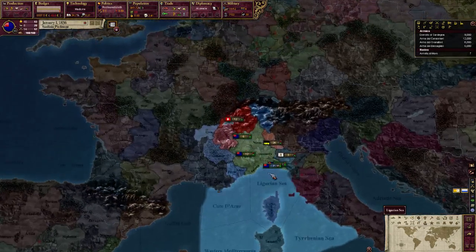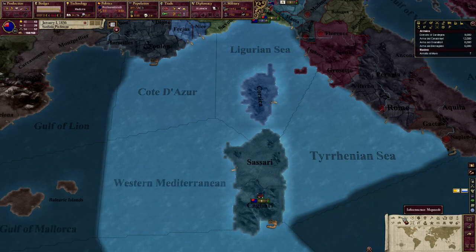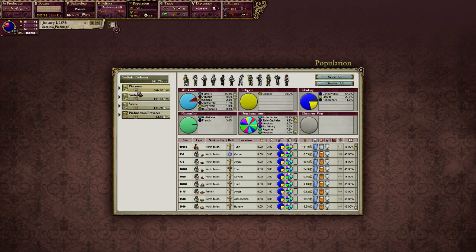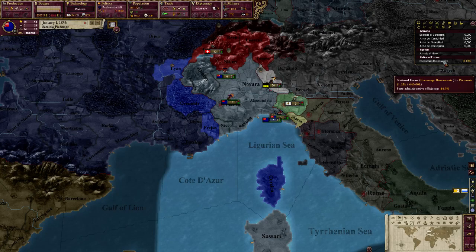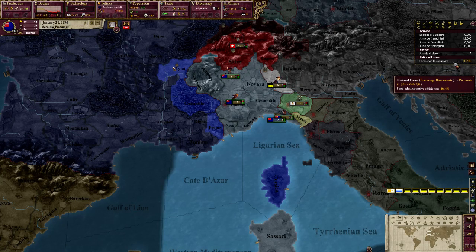We're going to go into the regional map mode so you can get a feel of which regions we control: Piedmont, Savoy, a little bit of province, and Sardinia. Our biggest populated region is Piedmont. What you want to do as a rule of thumb is make sure that every single region has the maximum amount of bureaucrats needed to facilitate maximum state administrative efficiency. You want to encourage bureaucrats — our state administrative efficiency in Piedmont is only 44.3%, and we need that to be 100%. Once it hits 100, this will turn red, meaning it's completely useless and you can switch it to something else.